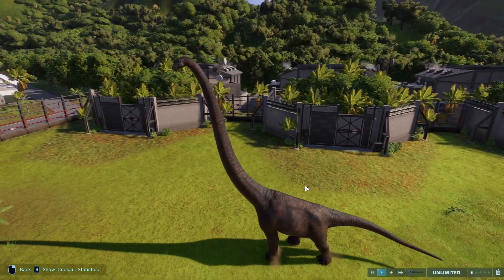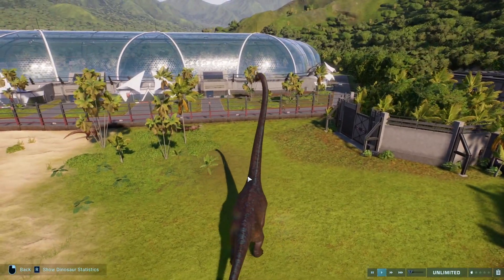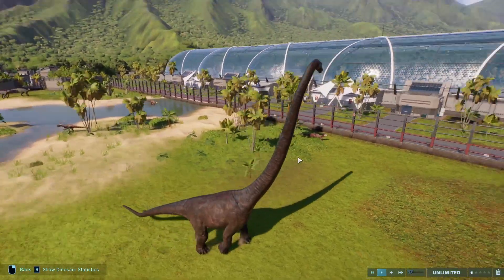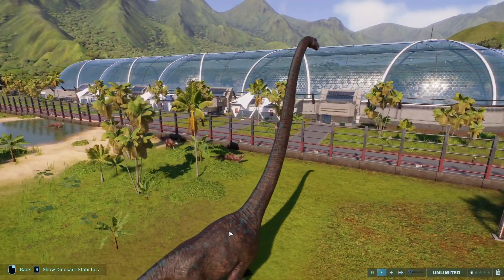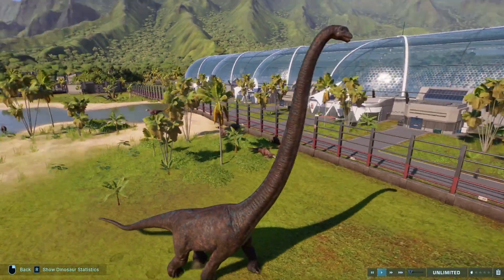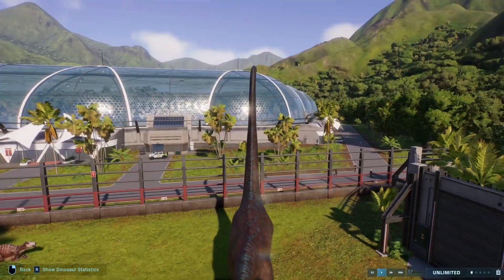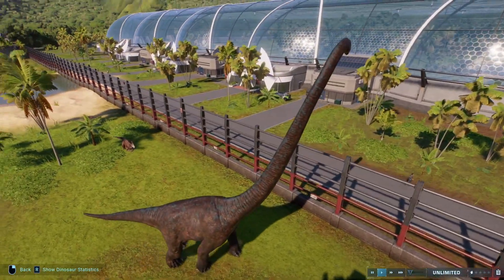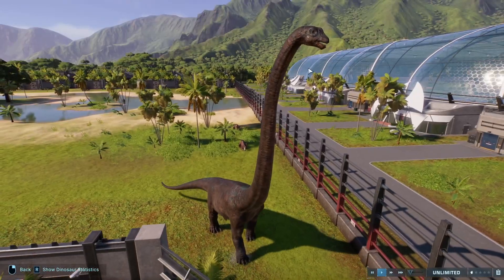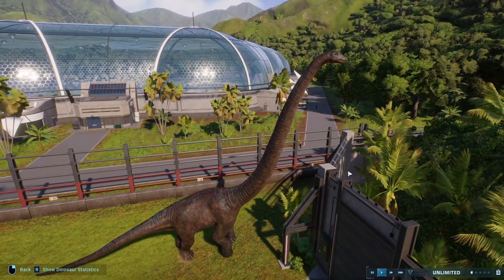For the Mamenchisaurus we have Limpopo River and Pelophylax. Just like the other sauropods in this game, the skins aren't too crazy, but this one has a really nice blue patterning with the brown skin that works really well. This is probably one of the best skins for sauropods full stop — including the small ones like Amargasaurus and Nigersaurus. It's honestly really nice.